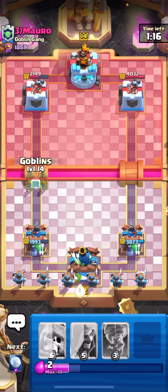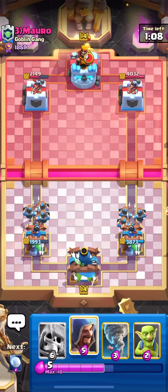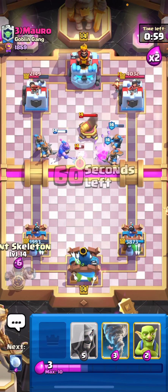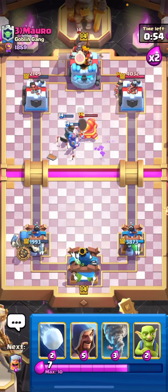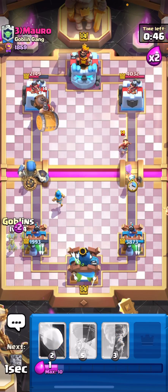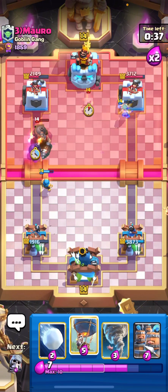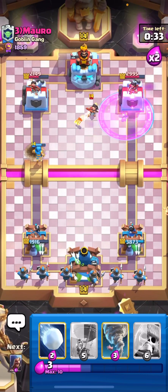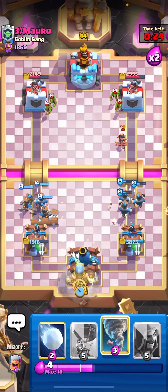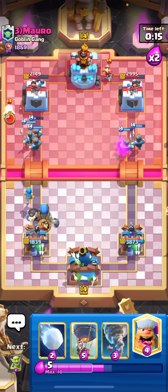Let's just recruit from the back. Maybe goblins ready for the princess, which I'm expecting, but he doesn't play it. Thanks to that balloon we are kind of back in the game. He knows I have loon so rocketing here would be stupid on his side. Let's use goblins on the side to prevent king tower activation, then recruit from the back again. The wizard doesn't get a hit unfortunately.